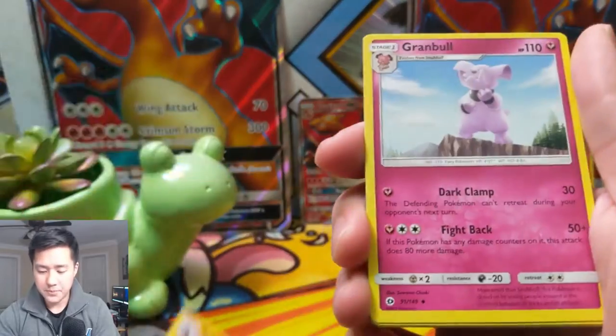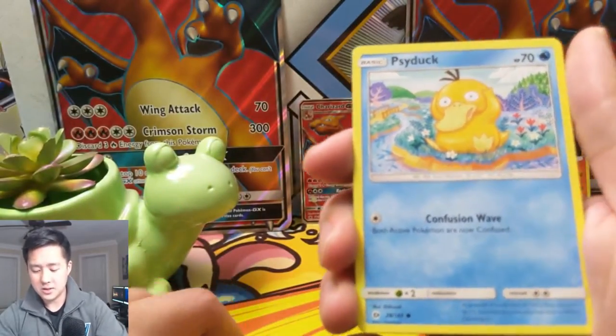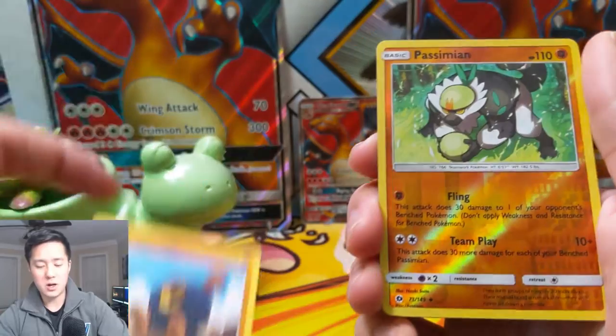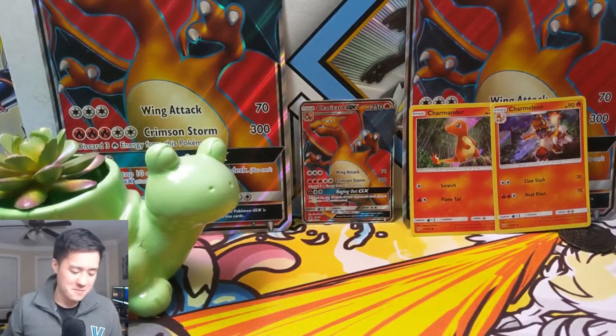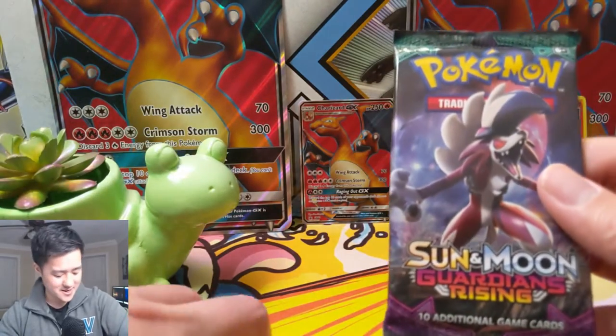Let's see if we can continue in Guardians Rising. We got a Switch, Boldore, Grimer, Brown, Swet, Psyduck — looks like he has a little bit of a headache — Litten, Cosmog, Roggenrola, Passimian, and then a Holo Muk. Still love those Muks from Unbroken Bonds. Alright, moving on to another Guardians Rising.